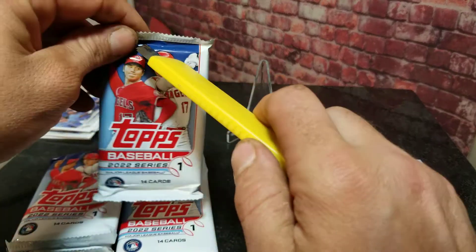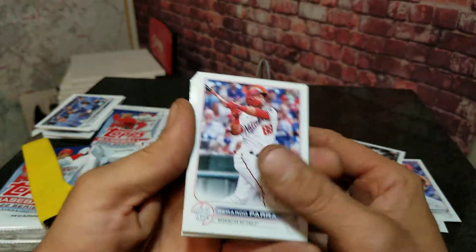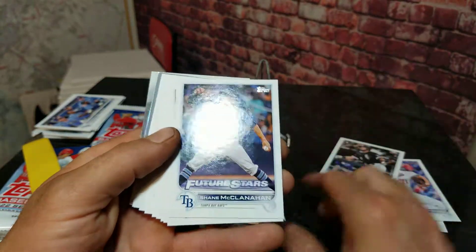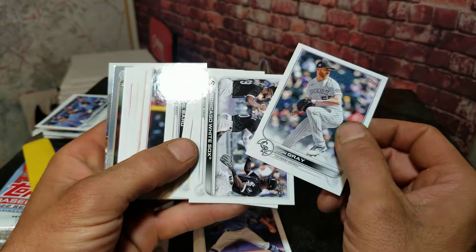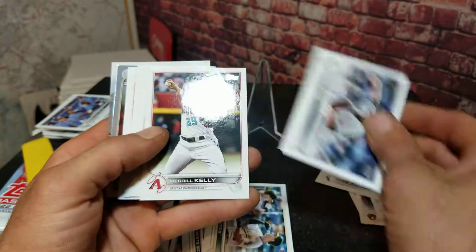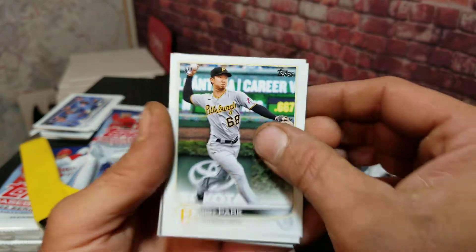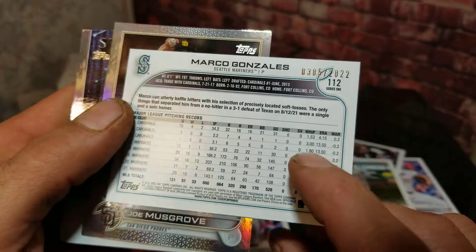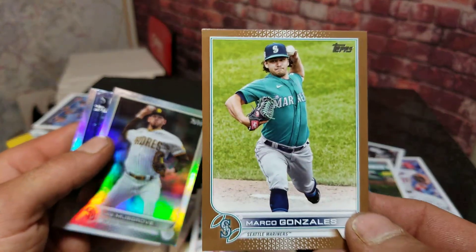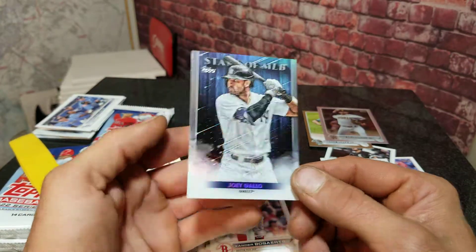Come on, we need some good stuff. I'm really after that Wander Franco — I've got a couple already but there's nothing wrong with wanting more. Plus I'm trying to build this entire set, which is why I'm opening a lot of Series One this week. We got a Hoy Park rookie card. And we do got something — this is numbered out of 2022, Marco Gonzalez number 385. We've got a full version of the Joe Musgrove, and as always it ends with a Stars of MLB — Joey Gallo.